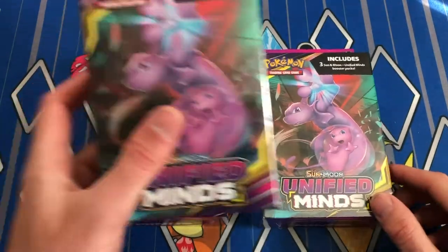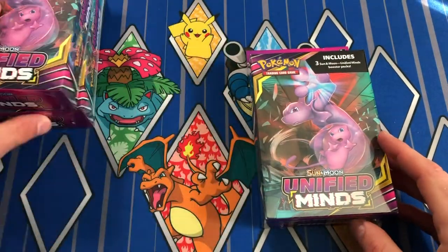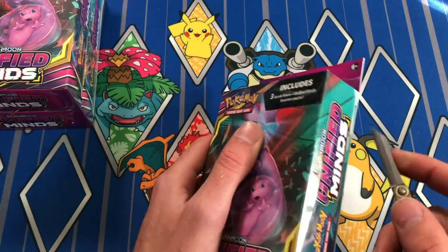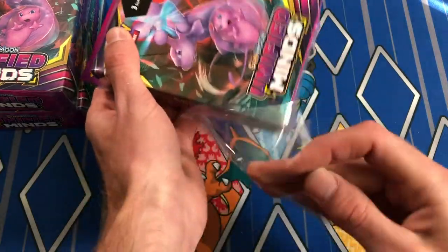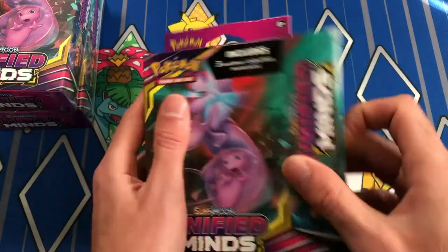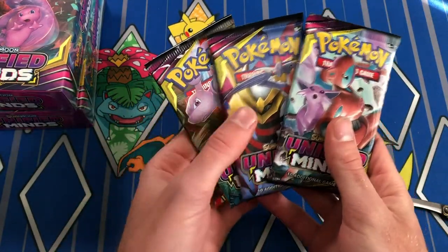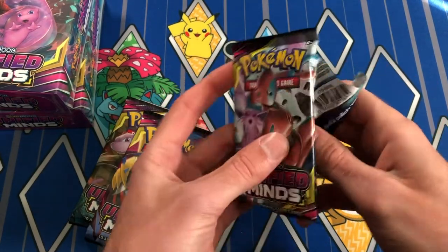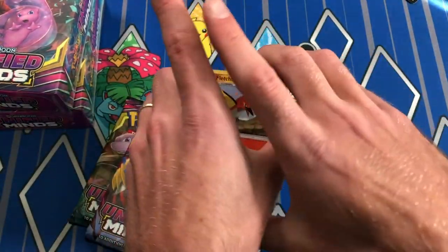Alrighty, so here they are — three Unified Minds hangers. Each one comes with three Unified Minds packs. At Walmart they were like $12.94 each, which is super affordable. Most of you know or have seen the videos of me opening the Unbroken Bonds ones and they're just a blast. It's been a hot second since I've opened this set and I'm so stoked to get into these. Going in hot with our first pack!